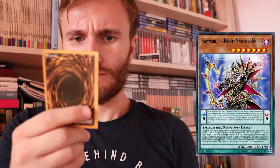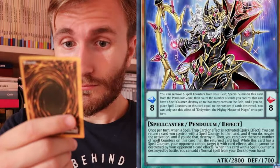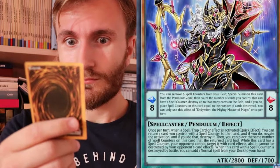You can remove 6 spell counters from your field, special summon this card from the pendulum zone, then count the number of cards you control, and have a spell counter destroyed up to as many cards on the field, and if you do, place spell counters on the card equal to the number of cards destroyed. You can only use this effect of Endymion, the Mighty Master of Magic, once per turn. When a spell or trap card effect is activated, quick effect: you can return 1 card you control with a spell counter.